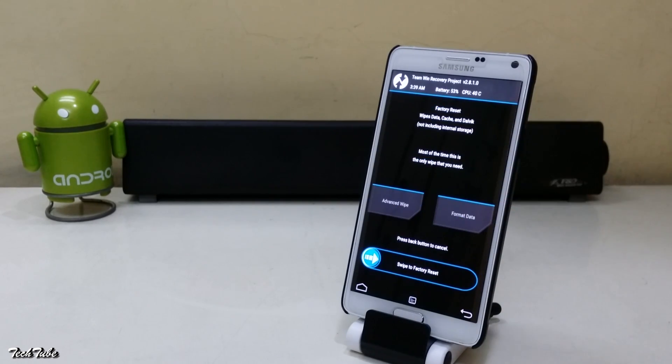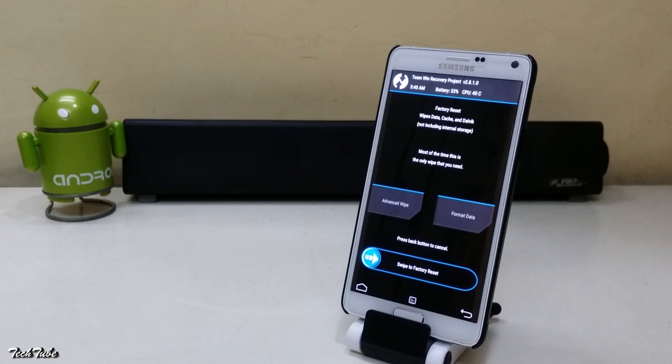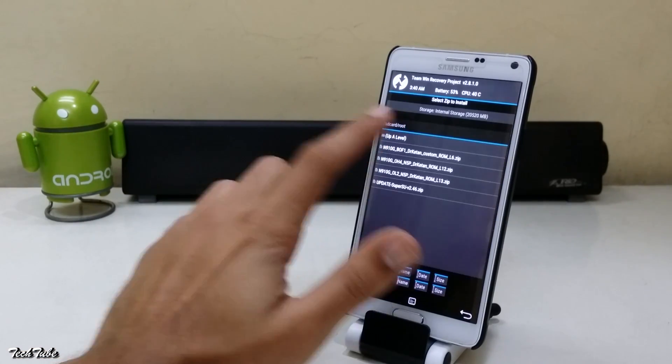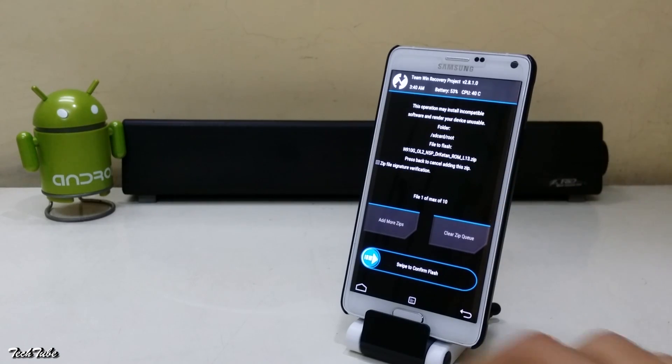Now go to Wipe and swipe to Factory Reset. Now go to Install, go to the folder where the ROM was saved, and swipe to install it.